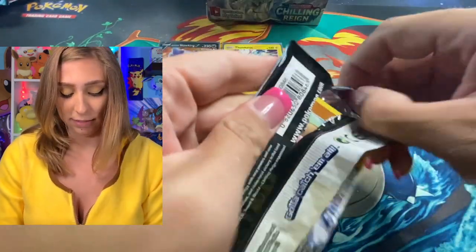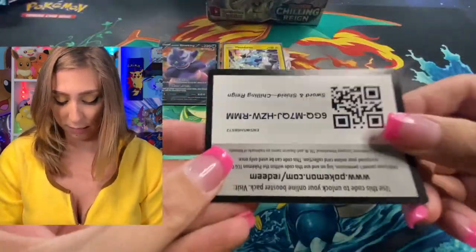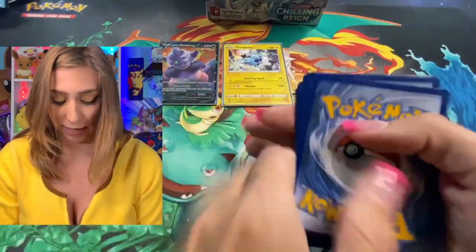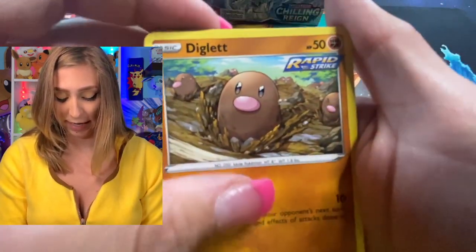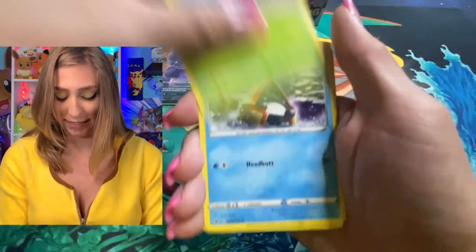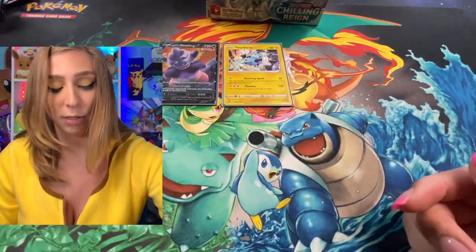We'll go with Articuno. Leaf Energy, Caitlin, the Chestplate, Peony, Dig, Inkay, Cufant, Bounsweet, Snover, Weedle, and another Abomasnow. Is he going to be our most popular rare today?